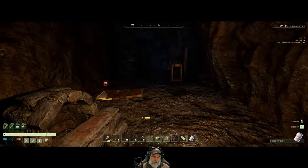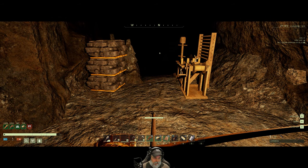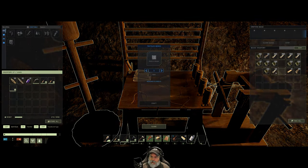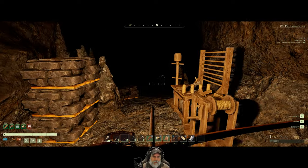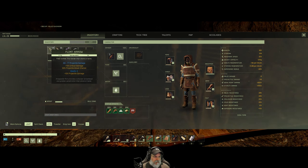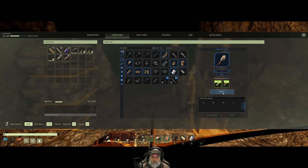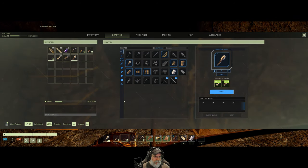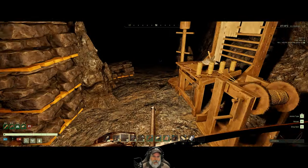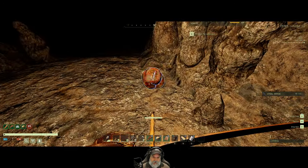We're back at the original cave here. We're gonna have to deal with the worms. Do I have an extra torch? I don't. Do I have stuff in here to make another torch? I do. That was a steel arrow — I should've switched to a flint arrow.